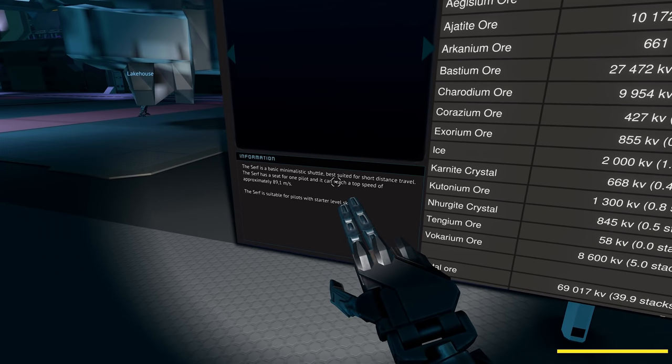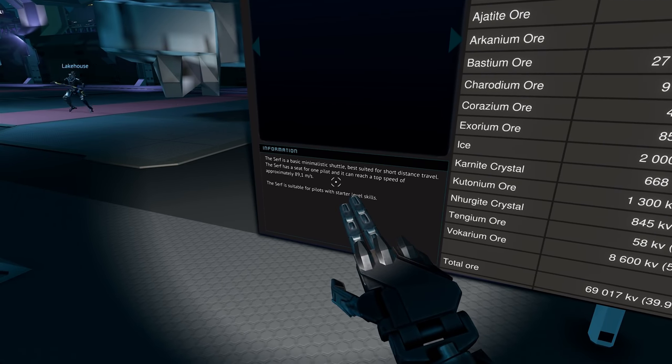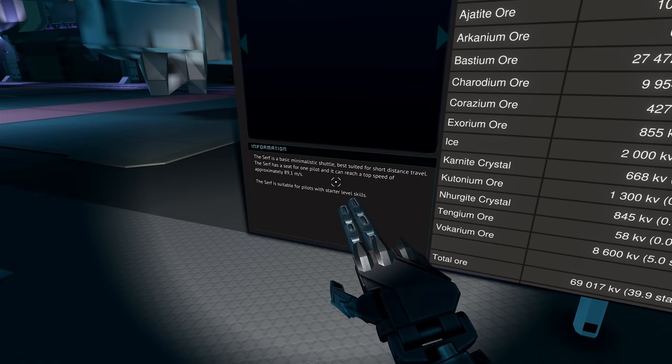Minimist Shuttle — best suited for short distance travel. Has a seat for the pilot and can reach a top speed of 89 meters per second.